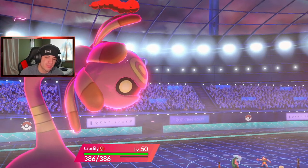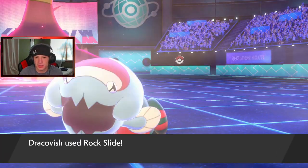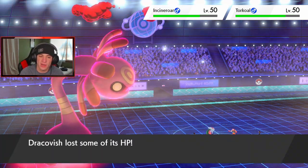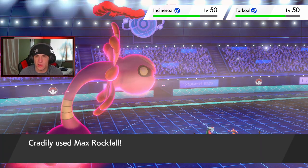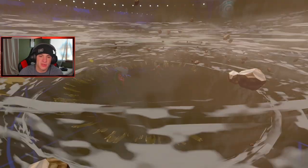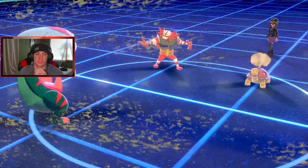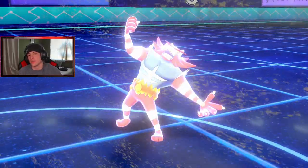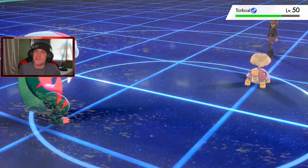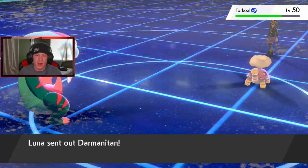That's two games in a row where I dropped the Fishious Rend and totally forgot about Storm Drain right next to it. Like, when they have a water Pokemon I think 'go for the water move,' but when I use my own water move I just lose my mind. But this shouldn't be a bad turn for us — we change up the weather in our favor. Rock Slide comes out doing damage, maybe flinching the Torkoal. Here goes Max Rockfall — we get weather advantage!